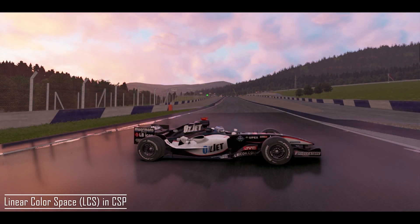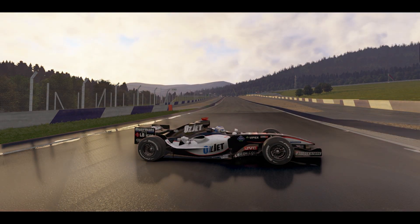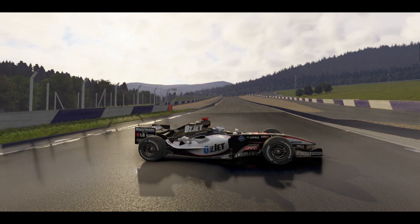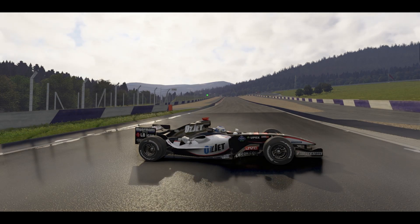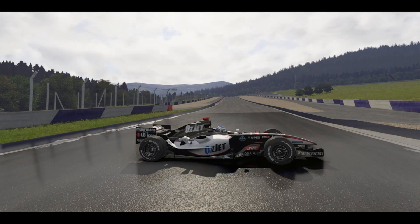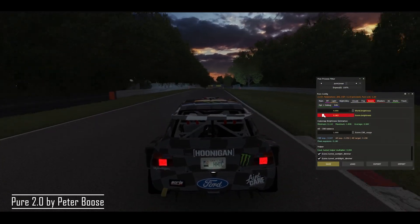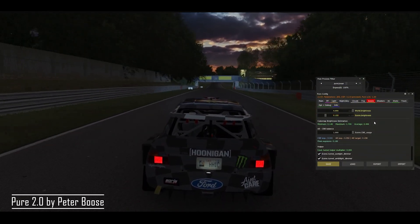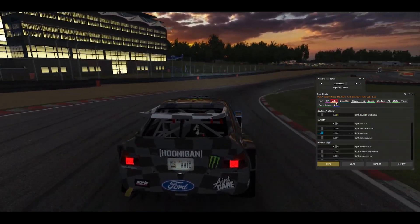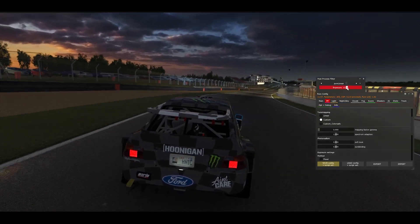Linear Color Space appeared earlier this year in CSP and is a completely new rendering model that allowed achieving new image quality and greatly improved the way large maps look in the game. LCS allows for more accurate processing of lighting and shadows in Assetto Corsa, correcting issues related to the use of standard gamma space, resulting in a more realistic representation of light, fog and reflections on objects. The new capabilities have also opened up more potential for the Pure app, which just recently saw the release of Pure 2.0. In this latest version, its creator Peter Boos presents his own vision of how to fully unlock this newly implemented technology.